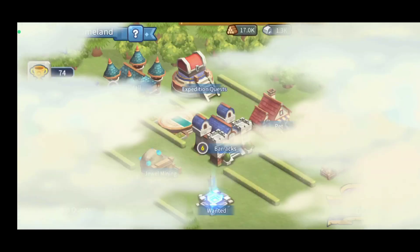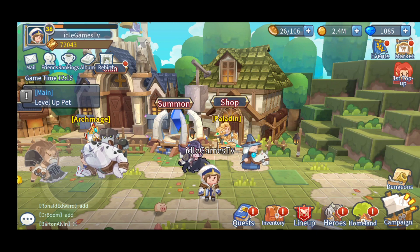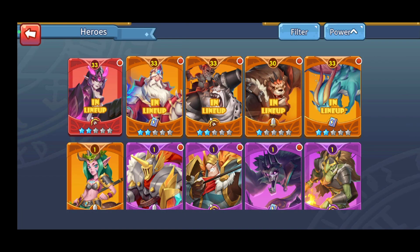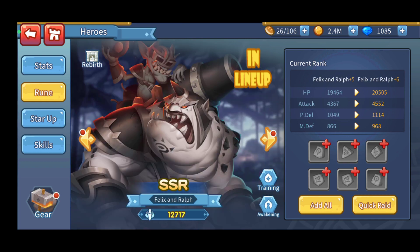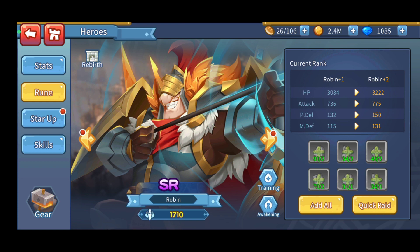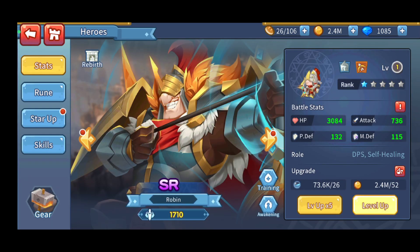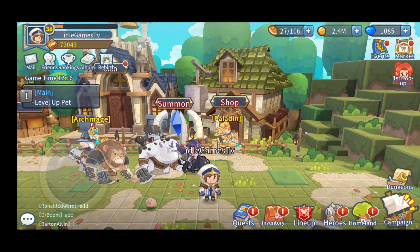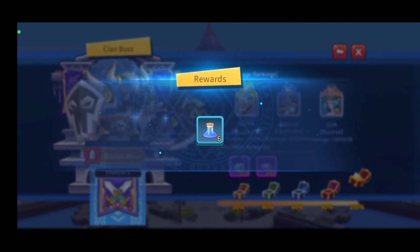To upgrade your heroes and star them up, you need a lot of shards, which you get by raiding campaign stages again and again. For heroes you already have, you hit Quick Add; otherwise select the stage manually and fight for shards. You have a gear option — place the best gear on your heroes. You also have a clan option with a clan boss, so play there for extra resources with active clan members.